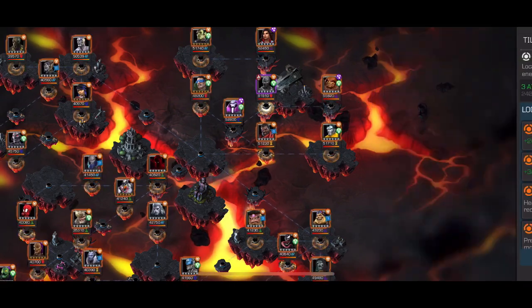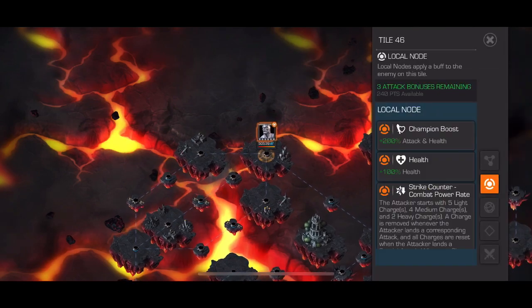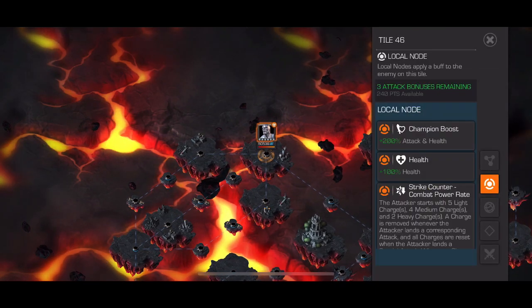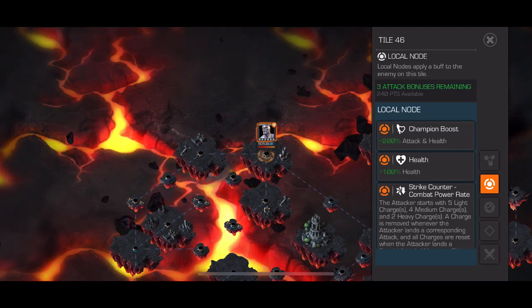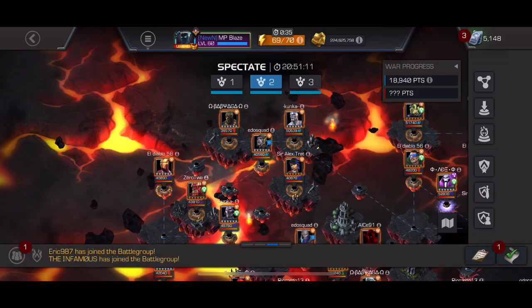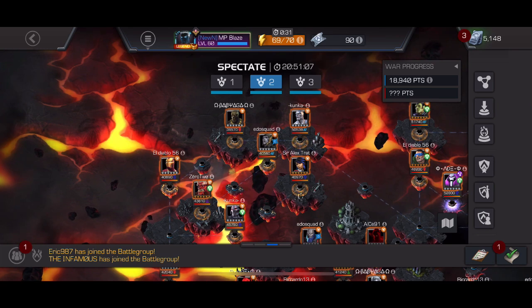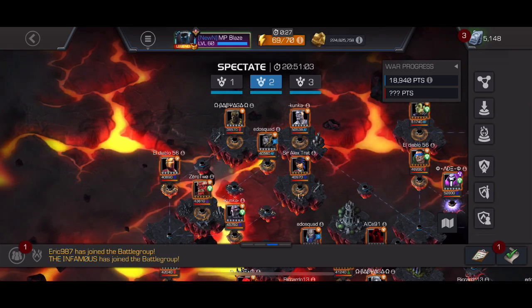Moving on to Section 2 — Silver Surfer out here on Buffet. You've got Man-Thing, Cable Horseman, Claire — plenty of options, especially without the High Ground node. Path 1 here: you can go with Magneto, Human Torch, or Void for Infinity War Iron Man, and then Warlock or Omega Red for Killmonger.